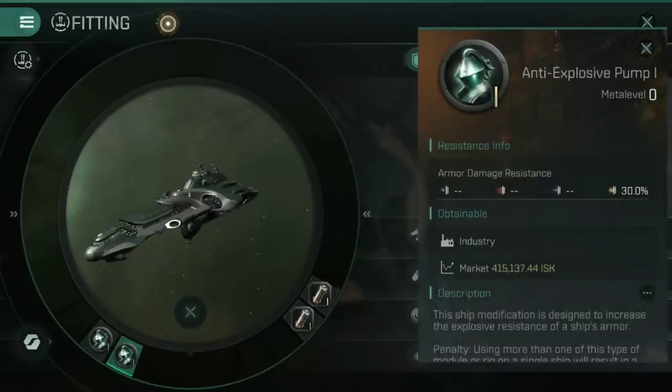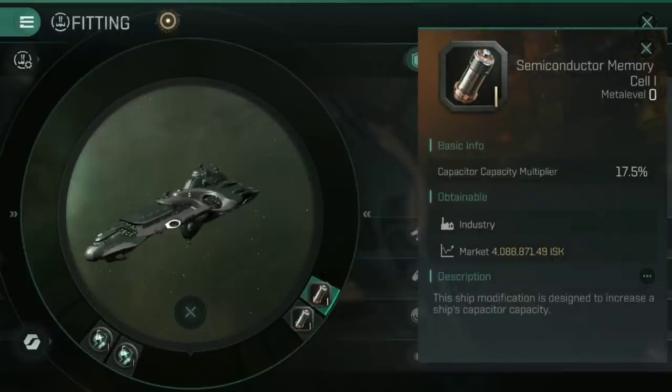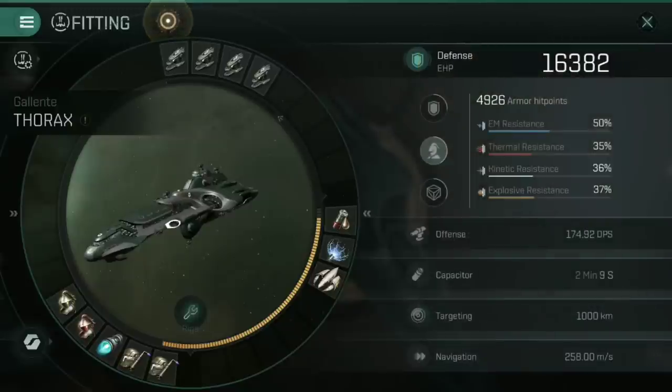We're in Angel Cartel space, so those are mainly the rats we're up against — which is probably why Rory's gone for the reactive and the anti-explosive pump. For the mechanical rigs here, we've got a capacitor control circuit in one, and a semiconductor memory cell in the other. The semiconductor memory cell increases capacitor capacity, so the capacitor is bigger, and then the capacitor control circuit means it refills faster. Bigger capacitor, refills faster — more juice to power all of those low slots. That's kind of the point we're going for here.